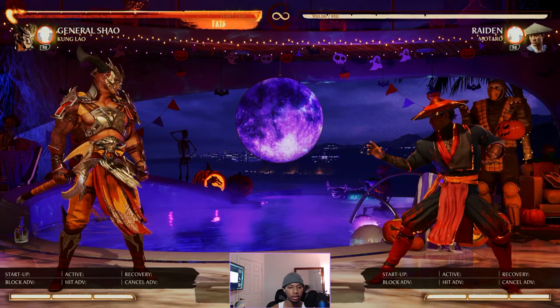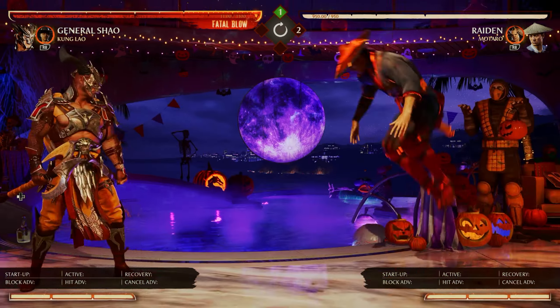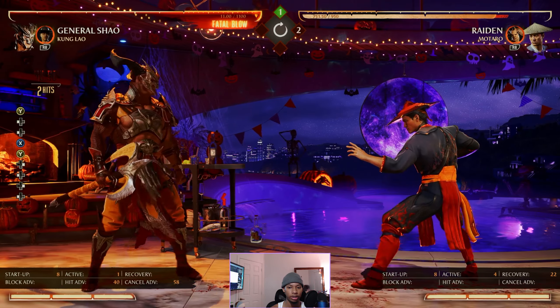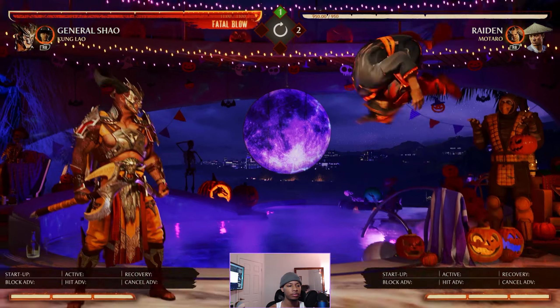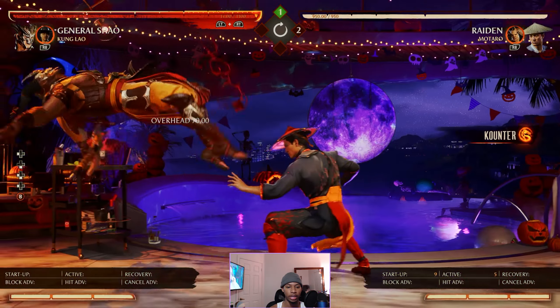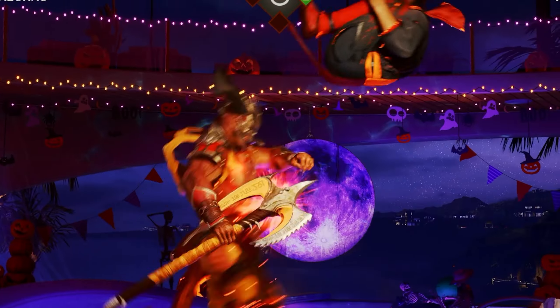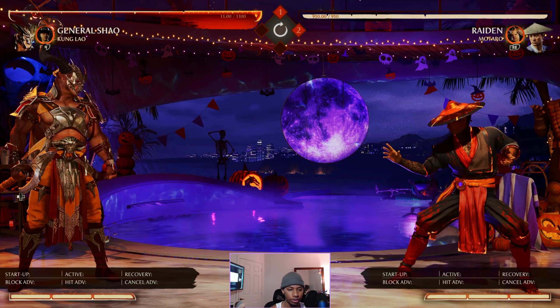Now I gotta check out his air normals because that's what I'm really excited to see. Gonna do a jump kick and then a jump punch. Standing two for range, and standing one hits a little above the head — good to know. He also has this as a notable move which is godlike as well, so that's pretty good. Yo, that skeleton in the back looks like it's going through something.